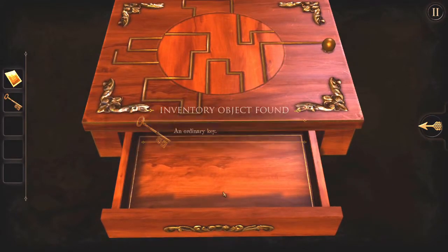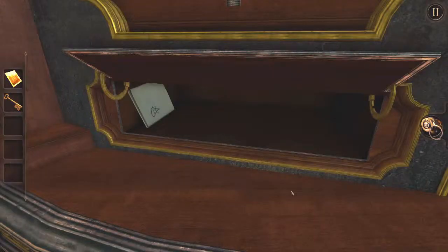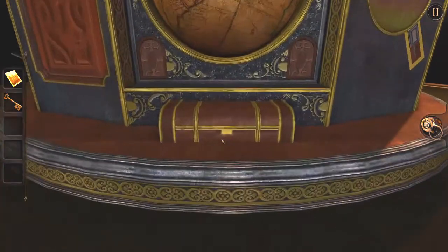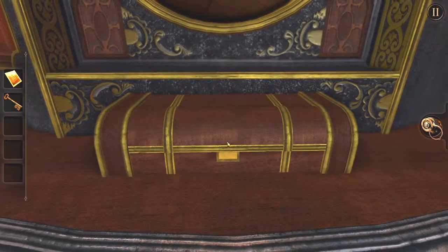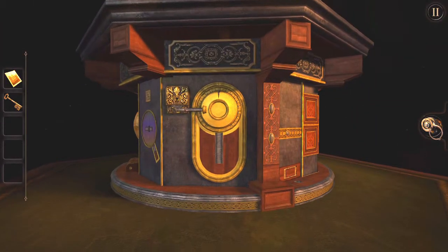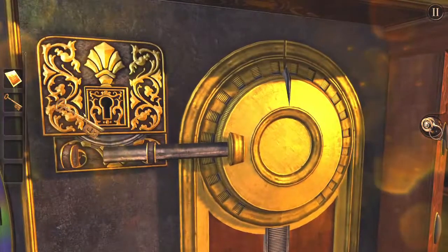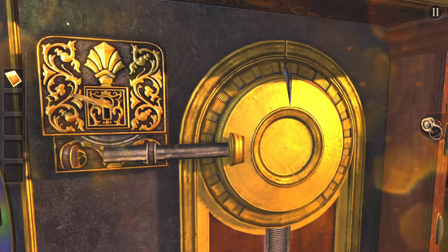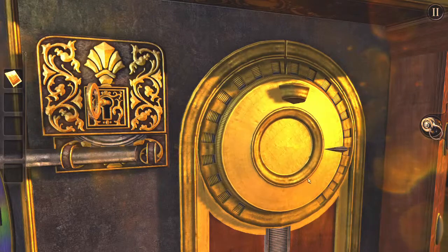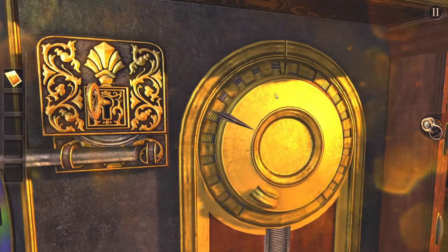Puzzle solved — got a key. So now we need to find a keyhole. There's a keyhole — hit the thing, twiddle twiddle. Now I can move this. Oh, there's another one of these.